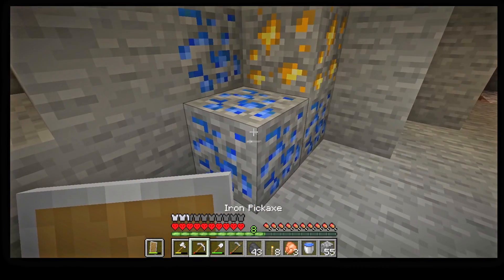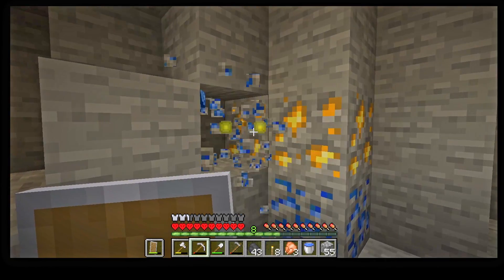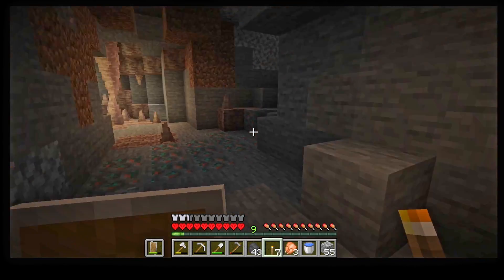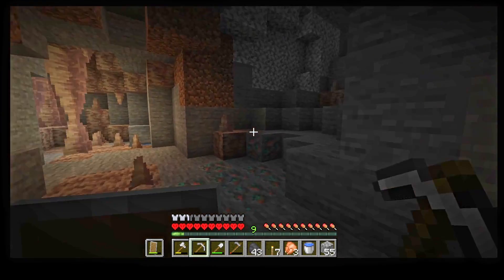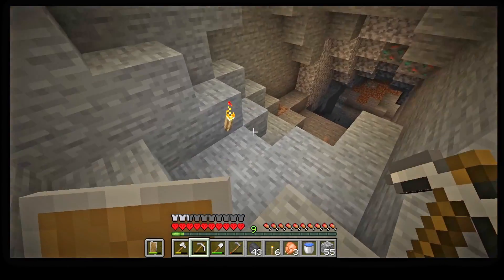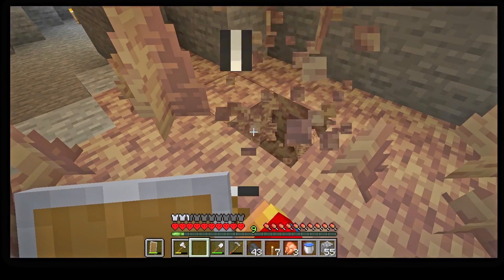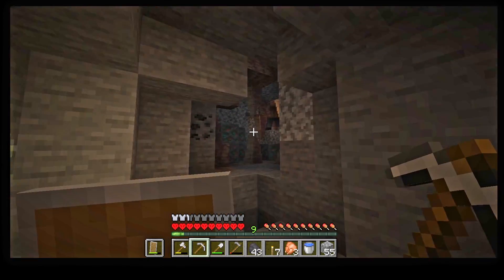Ooh, there's some lapis and gold right there. How deep are we? 17. So this is optimal diamond-finding level. That is a lot of copper right there — like, this is a lot of copper, wow. I don't really need any torches at this point. Just a little bit of coal that isn't really worth getting. And six — that's nice. Now we can head over here.